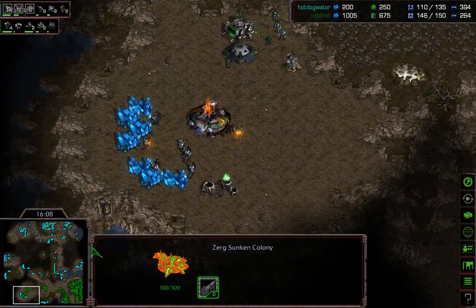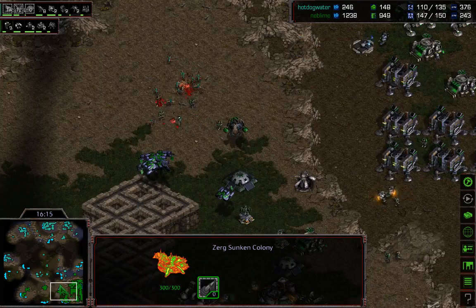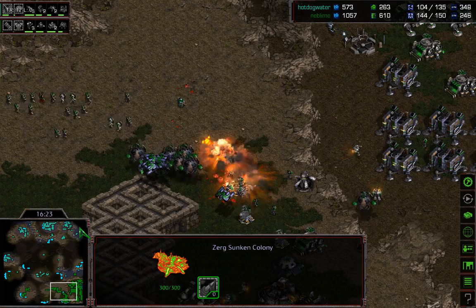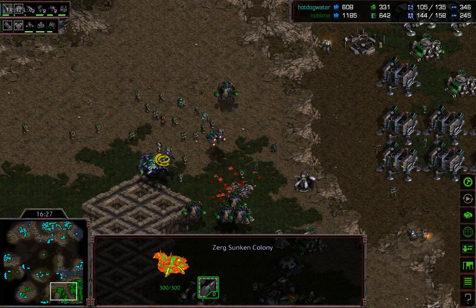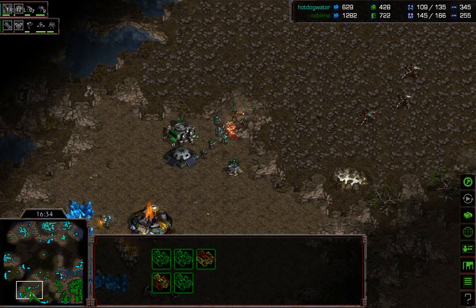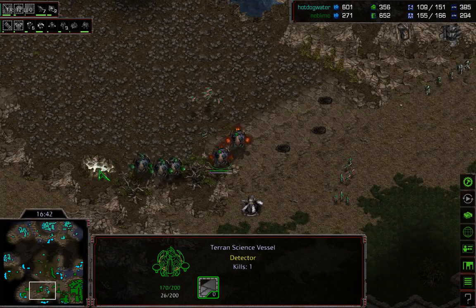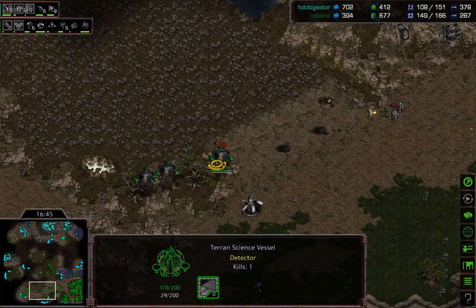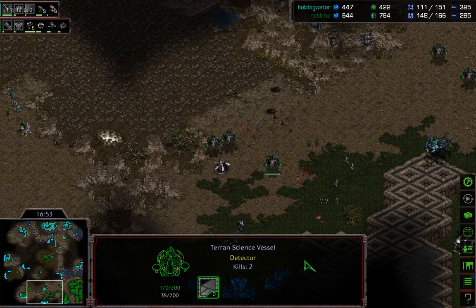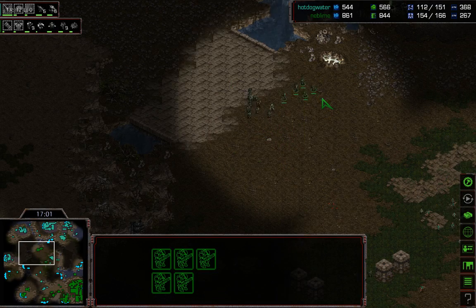There comes a certain point where even if you're trading efficiently, if you're so far behind economically you can't make up for all of it. Scourge finally coming in — one vessel taken down and one drop ship. We have a lot of drop ships out — four sitting in front of the natural and one heading out across the map. Neblime is pushing through the middle of the map but prior to that he had almost no presence on the map. A little group of bio here with no detection — he's got to be really careful he doesn't lose that to lurkers.